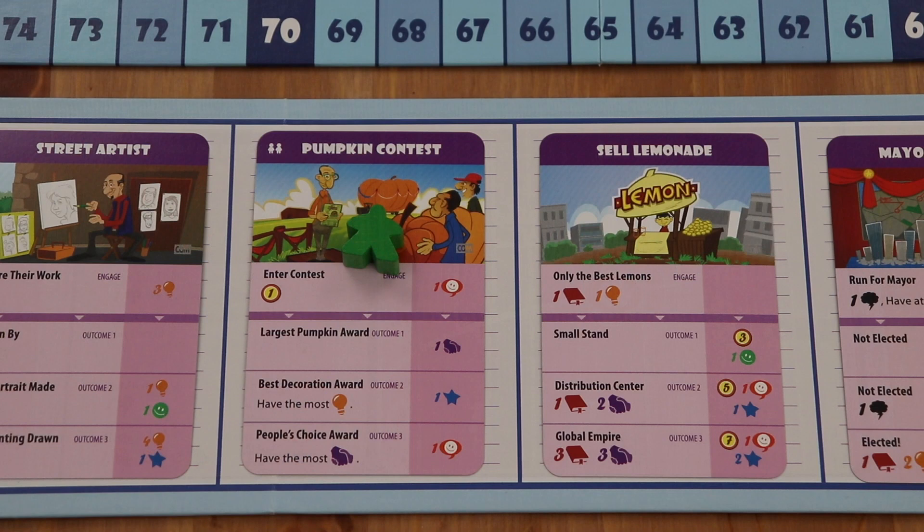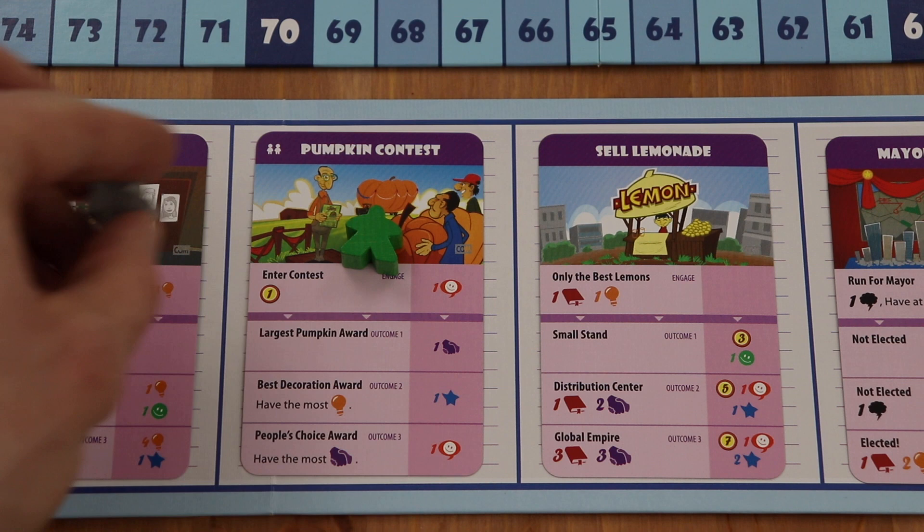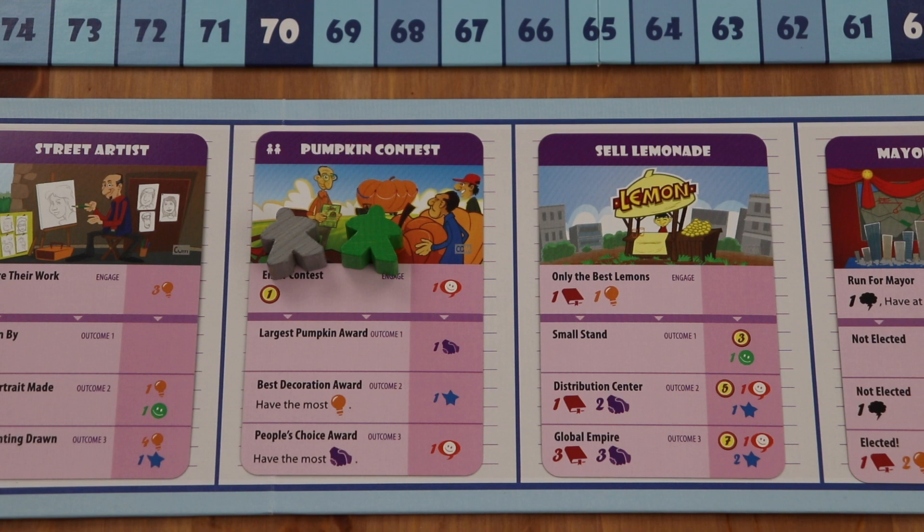If a community card has the multiple player marker on the top left, more than one player can engage with this community card. When the new player engages, they will have to pay the engage cost and gain the engage reward just like any other player. If a card doesn't have the multiple player marker on the top left, like this sell lemonade card, once a player engages with the card, it's blocked — it can't be engaged by any other players.